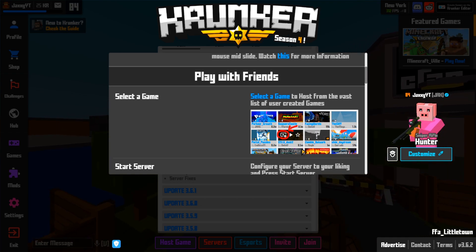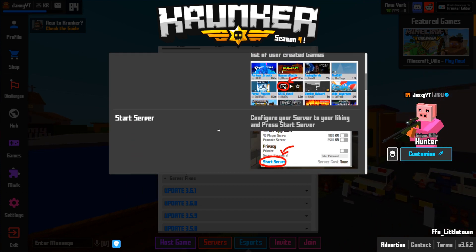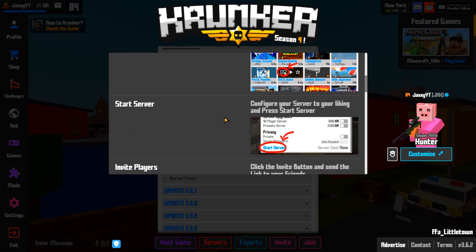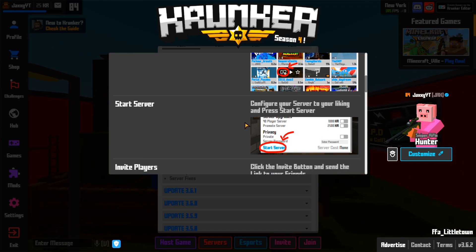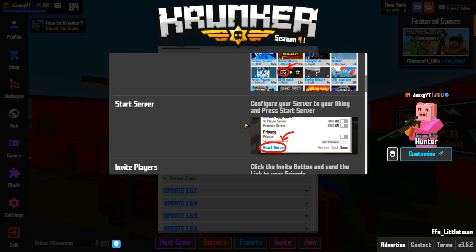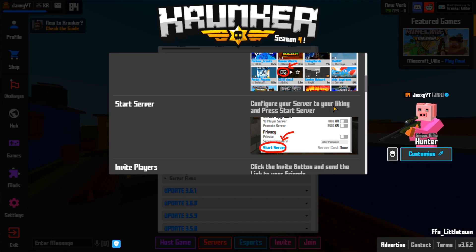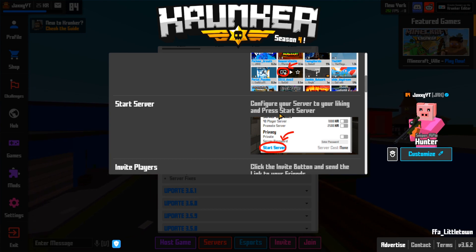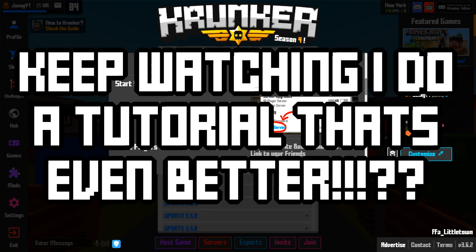Dust 2 — that's a great map. I really love how they drew those lines. Did they really hire an artist to draw those lines? Look at how crispy those red hand-drawn lines are. Very modern design. Adjust your settings to your liking and press Start Server.